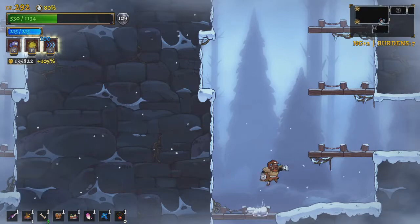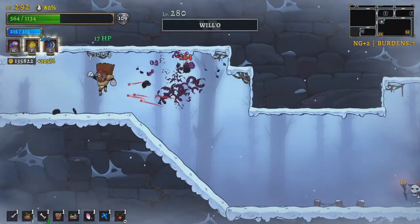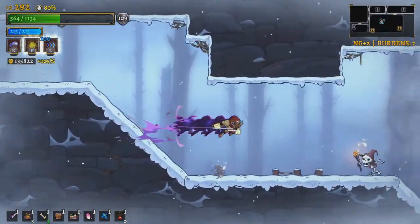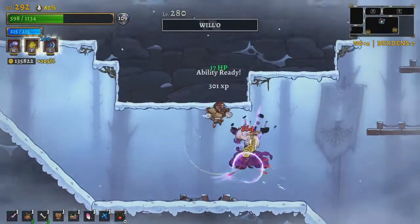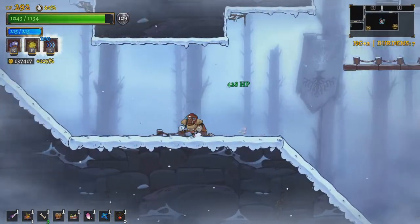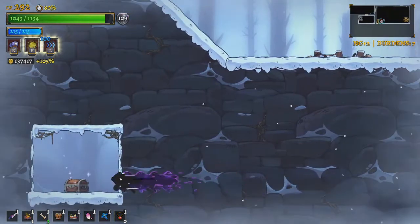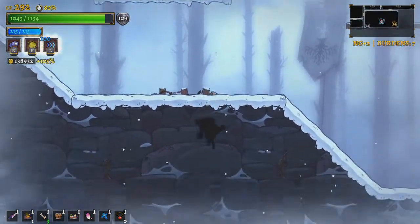I'm up to 530, like half of my current max health, and I'm getting 17 HP per kill. I see that there is a zombie dude over here — actually maybe a secret. There's a pizza! That is super good. So we're almost back up to max health.